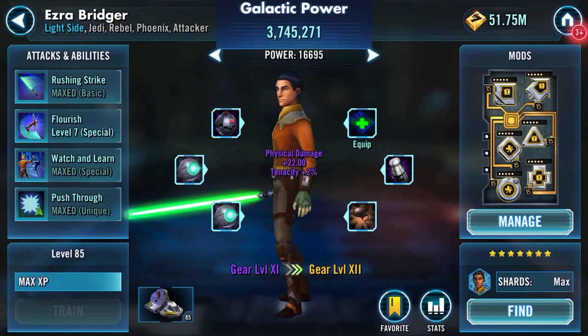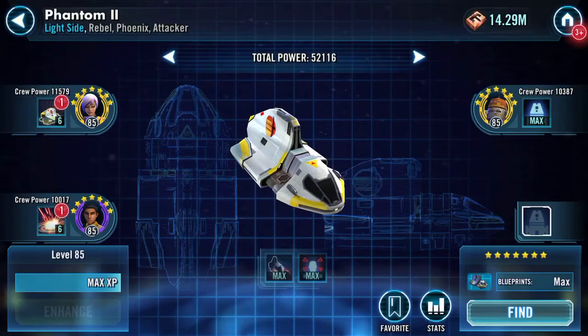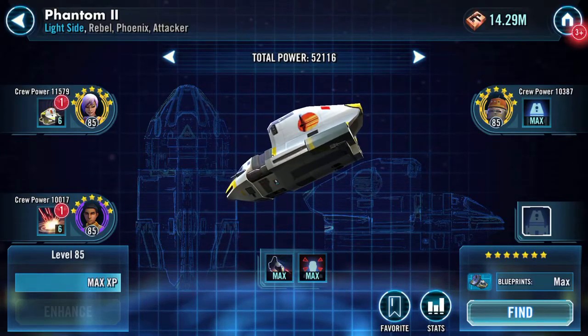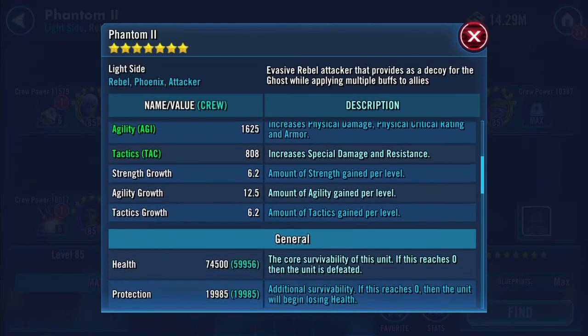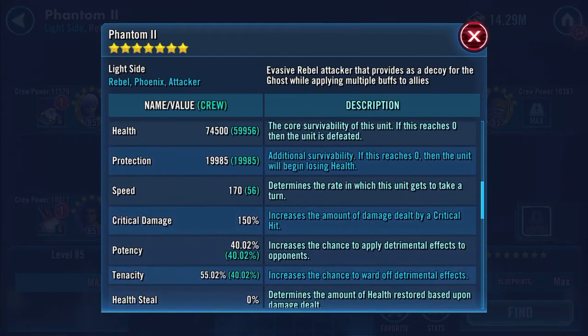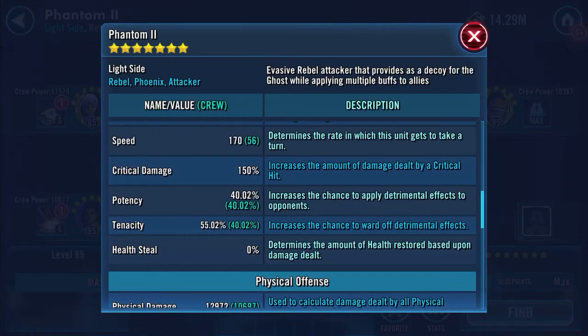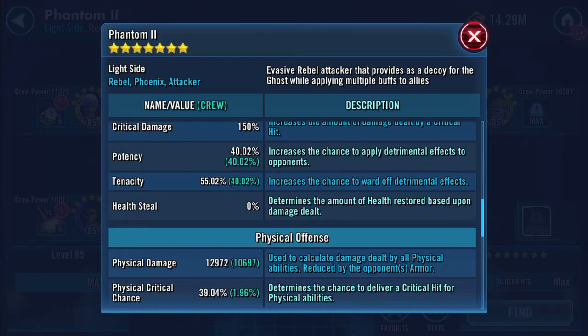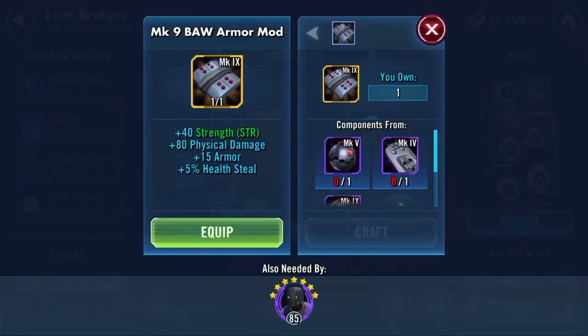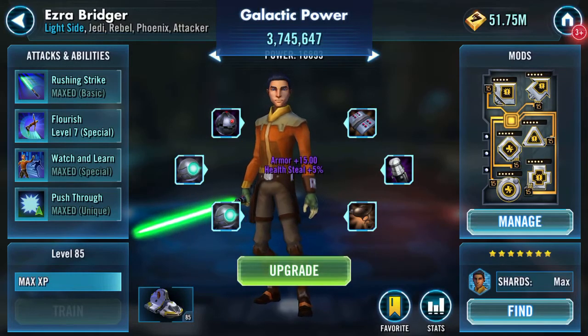We'll equip that one — 376 there, thank you very much. Let's have a quick look at what that did. Crew power is now 10,017. We've got 74,500 on health, 19,985 on protection — that's 94.5K. 170 speed didn't change. Potency 40.02, tenacity 55.02. 12,972 on physical damage. Equip another 376 there.